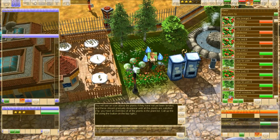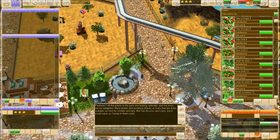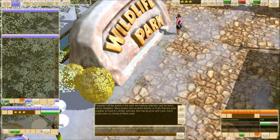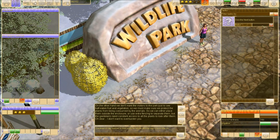Almost there — he's watering the plants that need watering. 'Fantastic! All the plants in the park are looking splendid! And my boss will be delighted. Many plants also produce leaves or fruits that are even suitable as food for certain animals. This has its pros and cons, but it could save us money in feed costs. On the other hand, we don't want visitors to just see half-eaten fruit and vegetation. We must make sure we protect the plants from being consumed by the animals. We can either place them outside the enclosure or use extra fencing to separate them. But the gardeners need constant access to all the plants to look after them.'